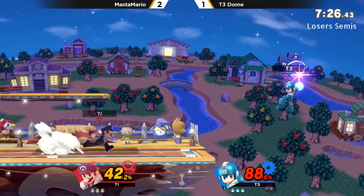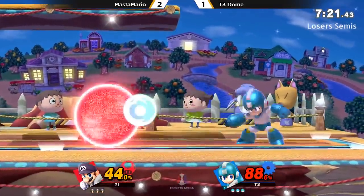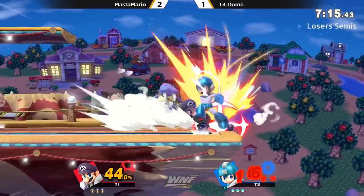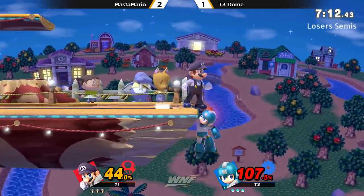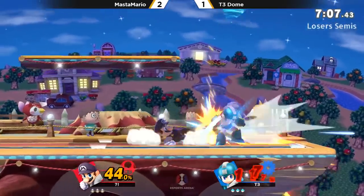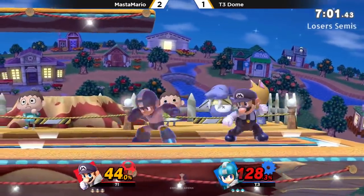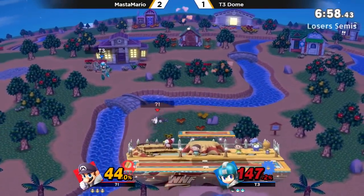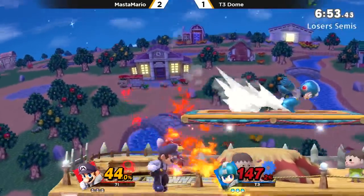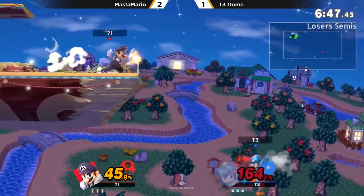When he does get in, obviously he's going to be able to combo a lot, but getting in is a little bit tricky, especially with the pellets. Because Mega Man can just shoot pellets, and that's one of the moves that if you do try to reflect with the cape, it's not going to matter too much because there's another one — a second and a third pellet coming out immediately afterwards. And if Mario's running in, he's just going to be stopped by these pellets consistently.